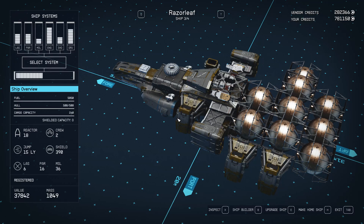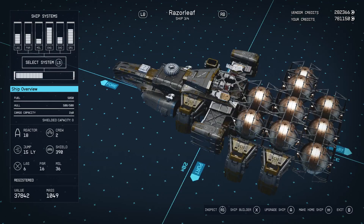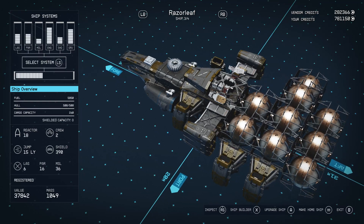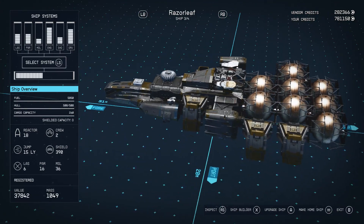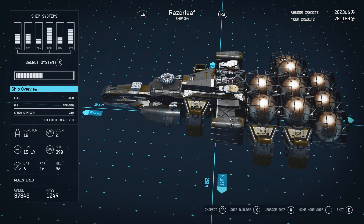I'm going to duplicate this Razorleaf on top of the Rambler 2. On PC, you can press T and B at the same time and let them go at the same time to possibly duplicate. I have very bad luck with that, so I'm going to use a controller. In this part of the menu where you're looking at your ships, in the modify section, I'm going to press RB and X at the same time using a controller.